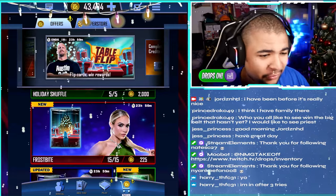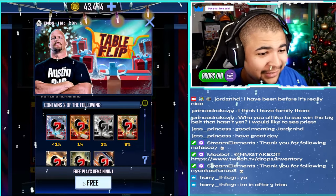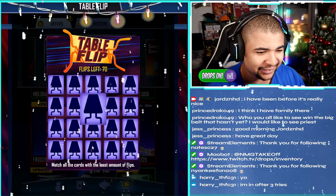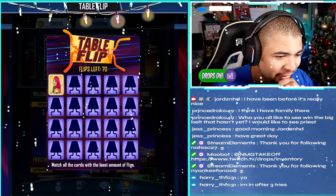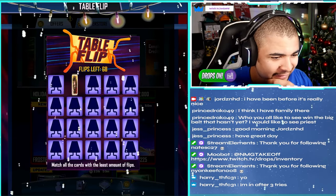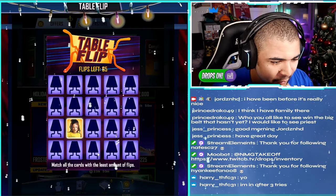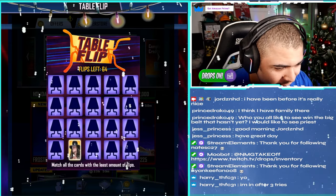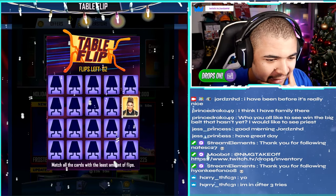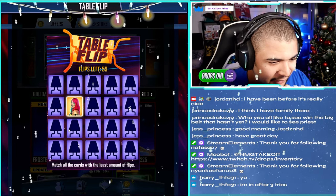Before we get into those packs, we're also going to do our table flip, which comes with a less than 1% chance at the Tundra Christmas card. Let's see what we do here. We've got to try and match these, from what I remember. Once I flip a couple, I tend to do alright. Is it the less flips you need, the better rewards you get?